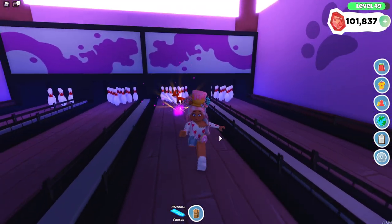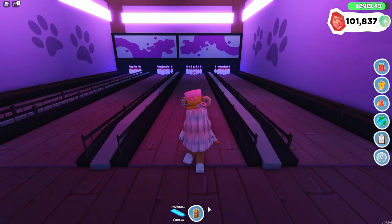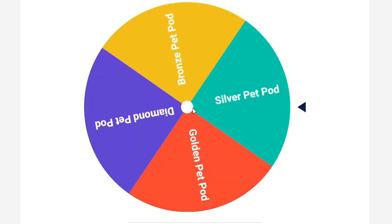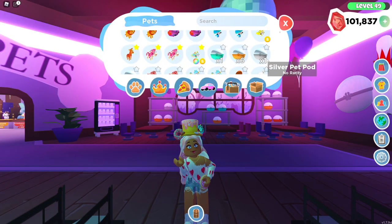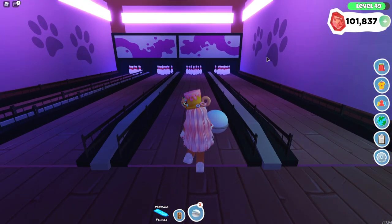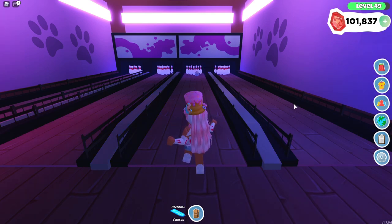It looks like we have just a regular fox — yeah, we have a regular fox, that is so cute. I am not getting good pets. Another silver pet pod — yeah, I have one more of those, so let's go ahead and bowl this one. Oh my gosh, what happened, it just flung off!